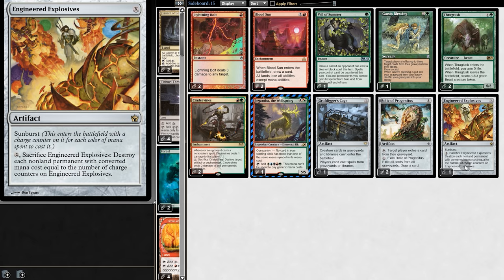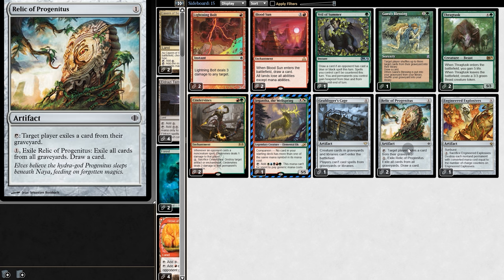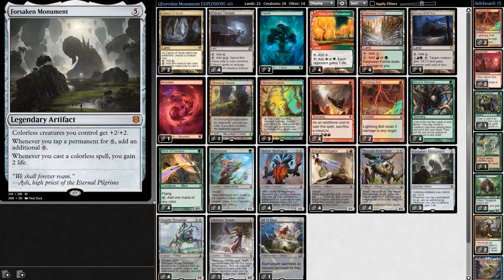On the sideboard we have Weenie Hate, Aggro Hate, Mill Hate, Disruption Hate, Fancy Lands Hate, Artifact Hate, Graveyard Hate, and our companion Jegantha the Wellspring — basically just a 5/5 for eight mana. Now it's time to see Forsaken Monument in action.